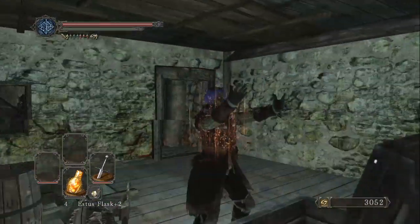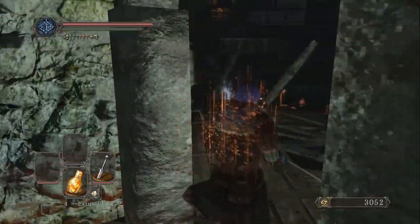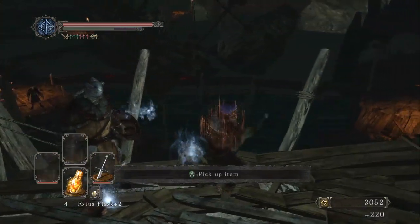Let's open up this chest right from the get-go and get some titanite shards — they'll be super useful. If you haven't upgraded your weapon, definitely do so. If you haven't upgraded your armor, maybe hold out.